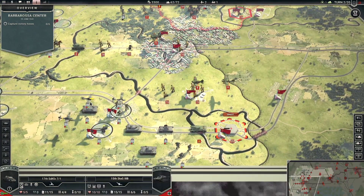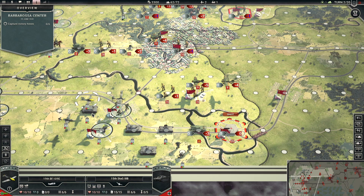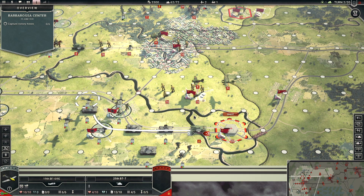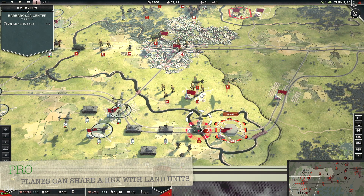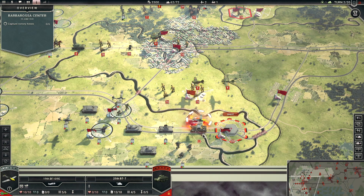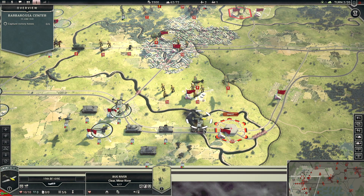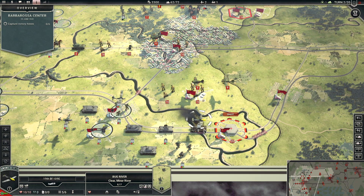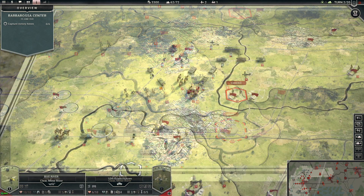You can also have aerial assets stacked over land assets in the same hex. So a plane positioned over a tank can fire on it directly. In many games, aerial and land units must occupy separate hexes, so the ability to share a hex makes the game much more realistic.